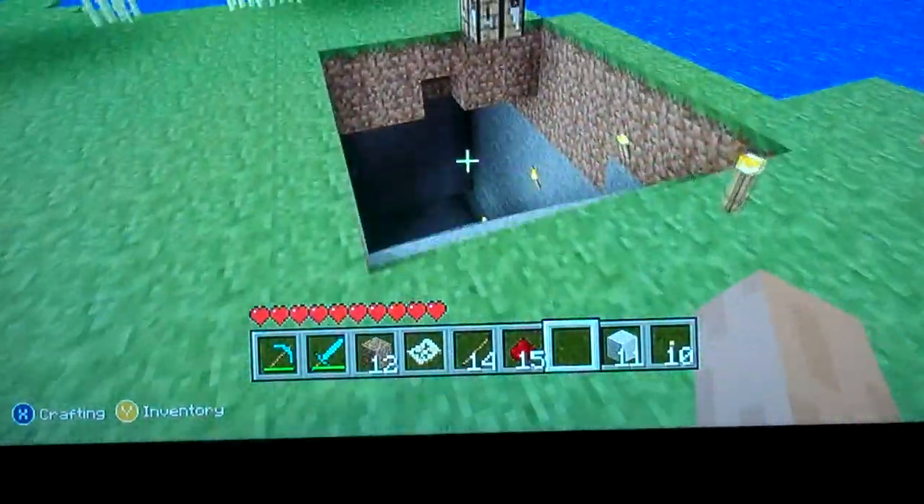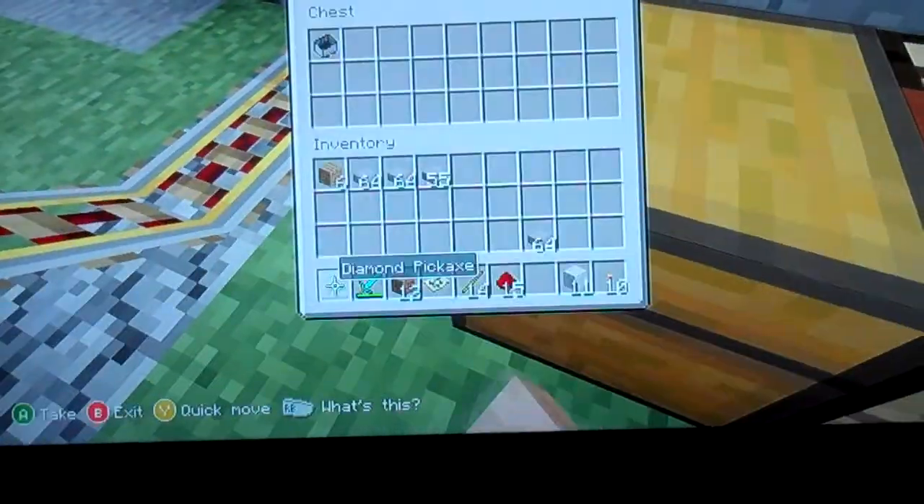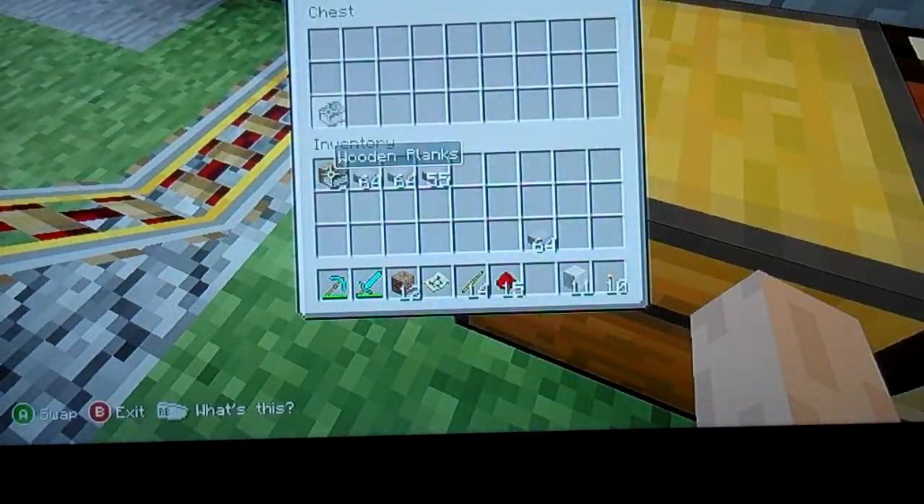And so, this is a miniature mine that we did for cobblestone. And this is our main mine. What we did — we had 10 furnaces going at one time.